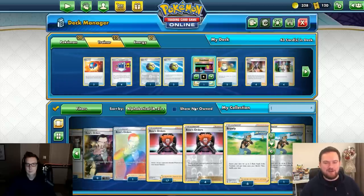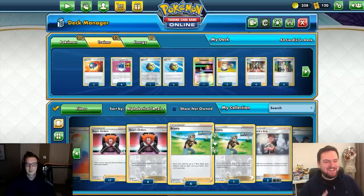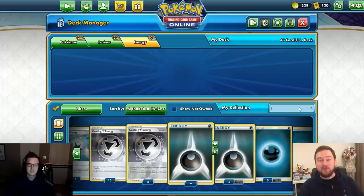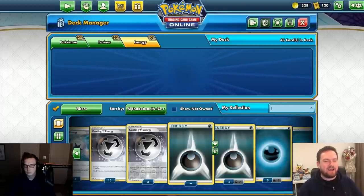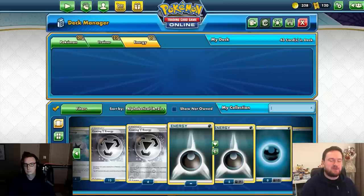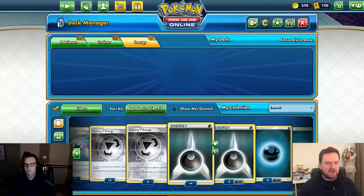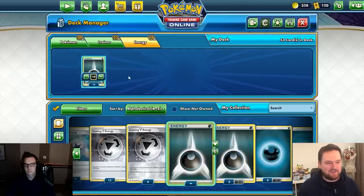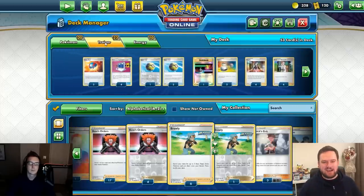We're missing a very important part of any Pokémon deck: energy. If we don't have energy, we can't attack. We're usually looking for around ten energy in a deck. Since we're playing Dark-type Pokémon, we'll add ten Dark Energy to start, and figure out the exact amount later.